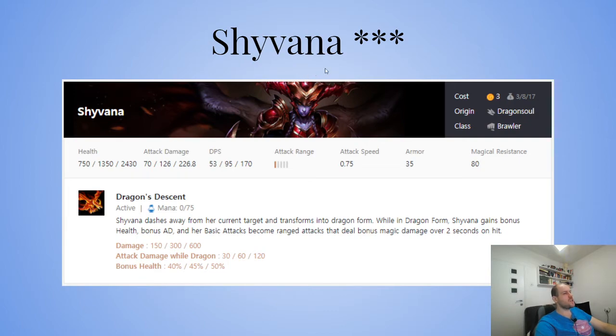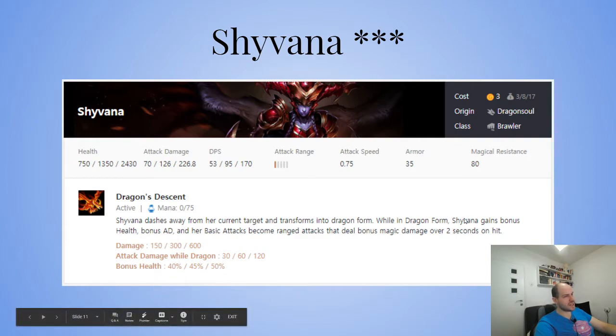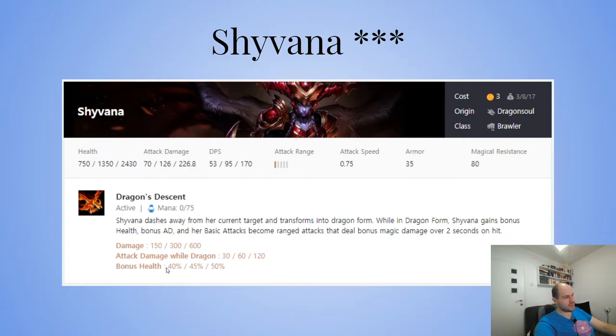Shyvana, on the other hand, seems like an insane carry even though it's single target — she's just too powerful. Shyvana dashes away from her current target and transforms into dragon form. While in dragon form, she gains bonus health, bonus attack damage, and her basic attacks become ranged attacks that deal bonus magic damage over two seconds on hit.